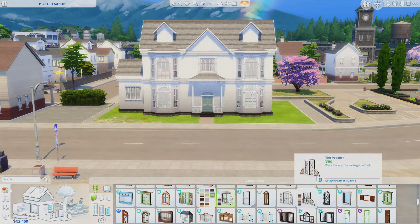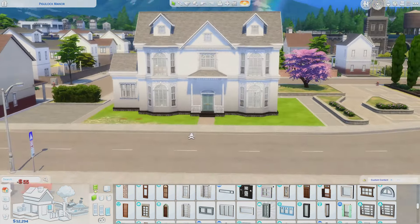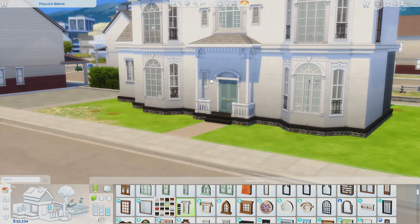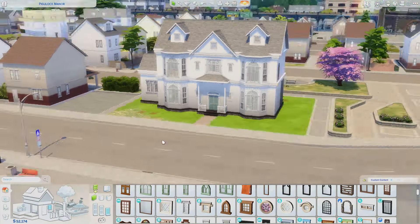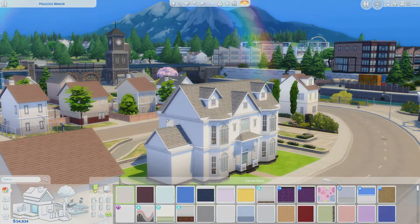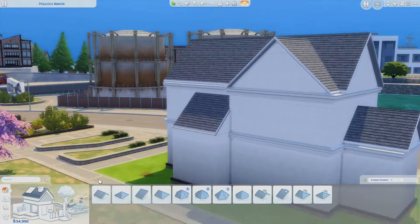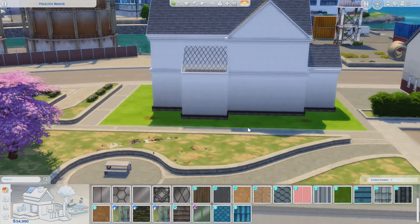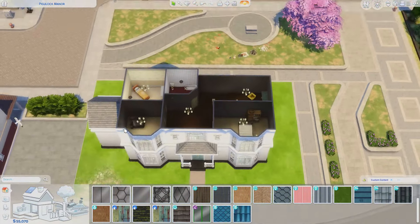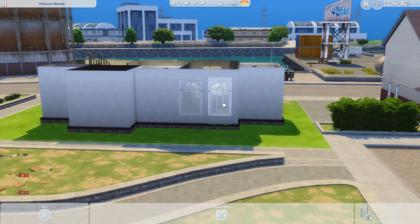I was really happy that the windows from the Romantic Garden Stuff Pack fit so nicely with this house — they looked really cute. I always love using those but never really get a good chance. They needed light, they needed windows, because there were so few windows and the house was so dark. The irony was it was on the grid originally — I made it off the grid — so literally everything, the kitchen stuff, plumbing, lights, it's all off-grid.